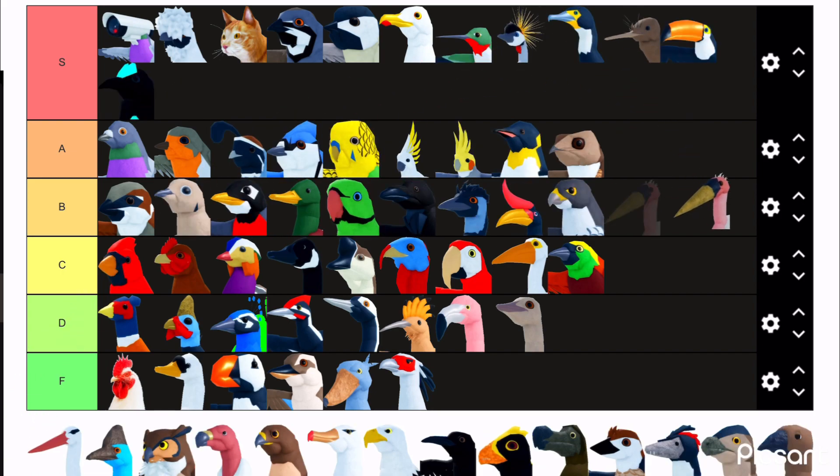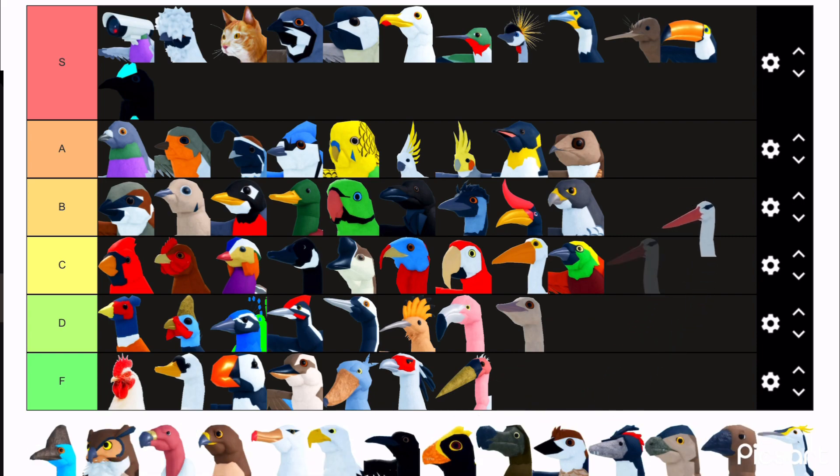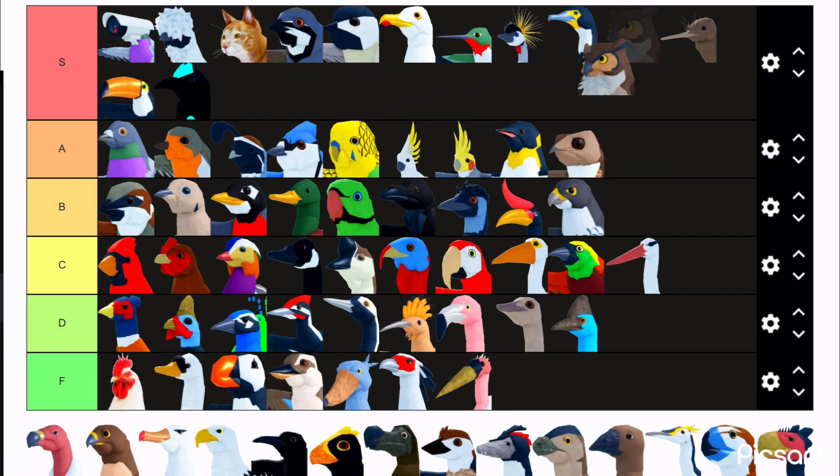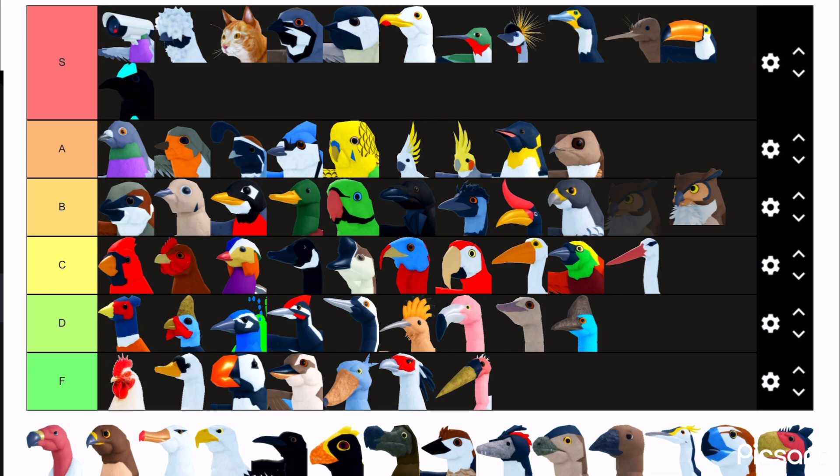The stork — this bird's kind of ugly. The white stork baby — goes there. Cassowary — I'm not really a big fan of it. The adult is fine, but the baby looks really bad for some reason. Why do I keep forgetting this bird exists? It's kind of cool. Vulture — shut up, it's stupid.